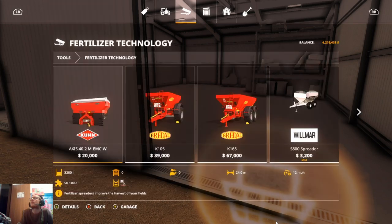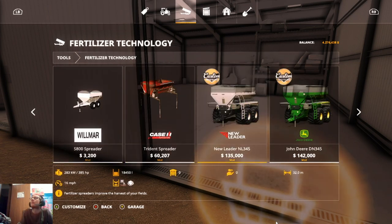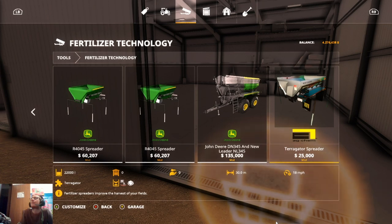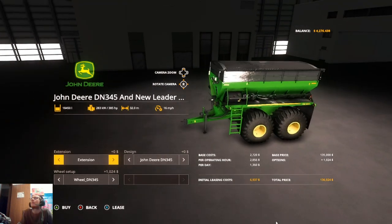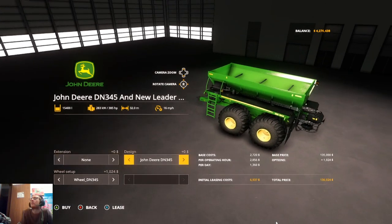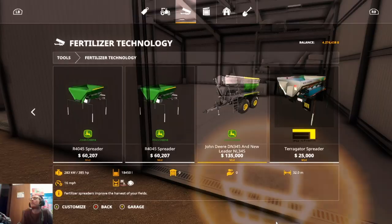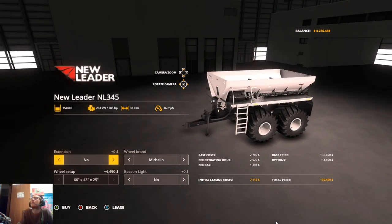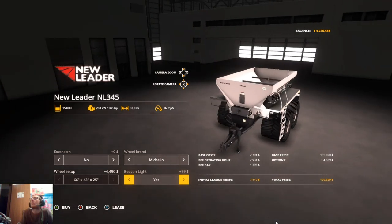Then we need something for putting down our lime. I'll probably pick up the Wilmar — don't want to run that one, it only requires 385 horsepower. So we'll get this one, which is a pretty decent-sized buggy. We can get it in John Deere or New Leader colors. Let's go with the custom modding version. Extensions: yes. Let's run Michelins. Do we want a beacon light? Sure, we'll get this guy.